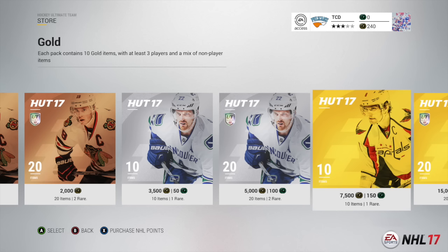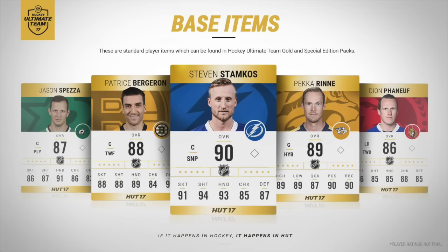Now let's look at the new HUT card designs shown on Twitter. Starting with the base items — I really like the gold look; they reflect the HUT menus very well, very clean and white. I love the big logo faded in the background with another logo in front. The stats now go horizontally instead of vertically, and they made use of the whole card this year rather than leaving empty space. The old HUT cards felt cluttered, but these look much more spaced out and clean.